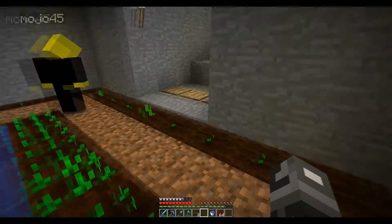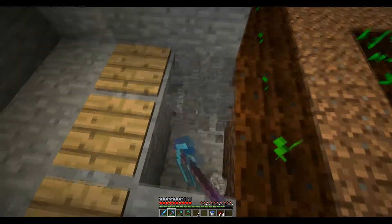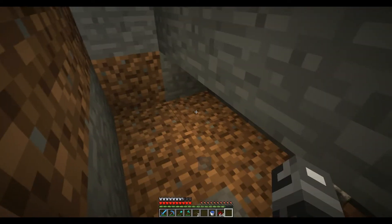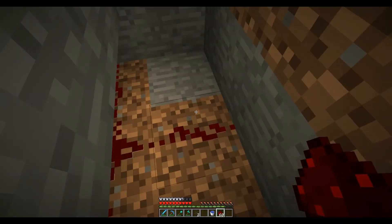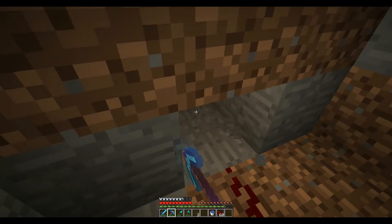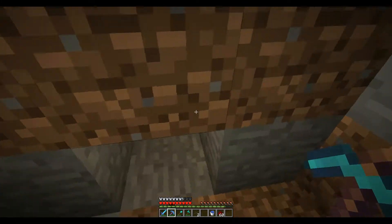What do you need for a pumpkin pie? You need eggs, sugar, and pumpkins. I think you might have been coughing like a crazy guy. Oh, I just coughed like a crazy person. Yeah, I didn't hear it. I think you needed your mic just in time.